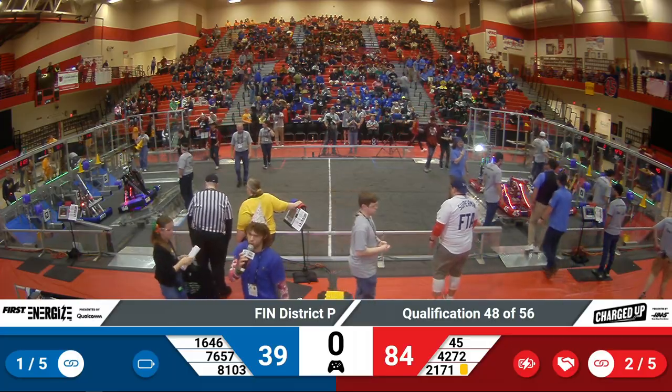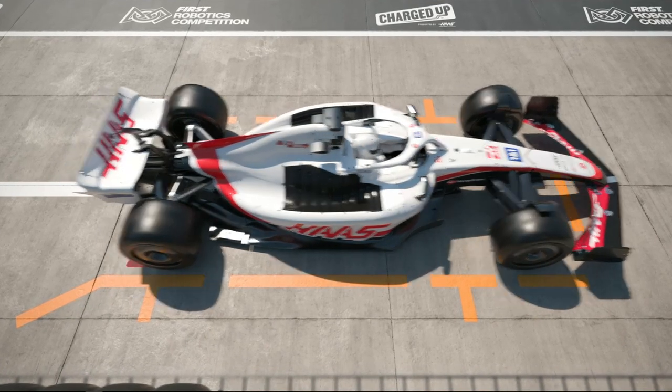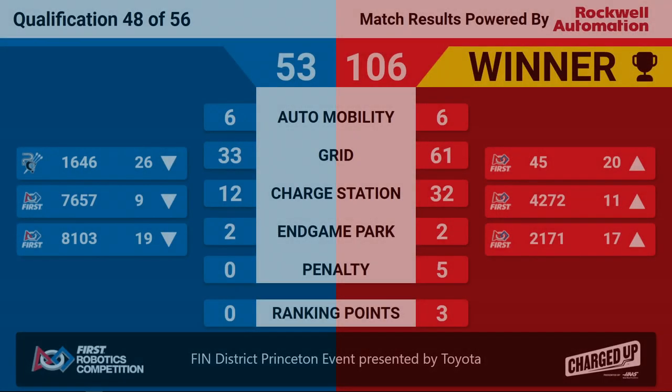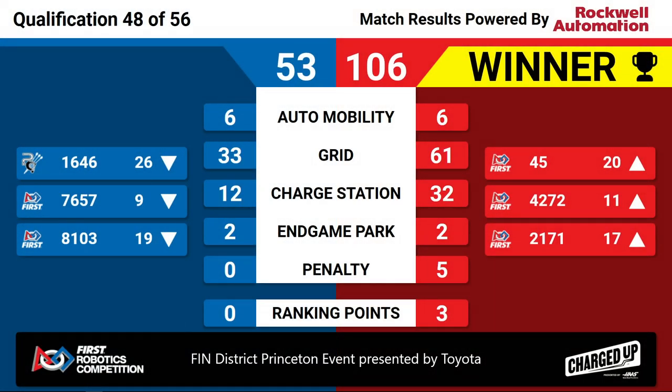We have scores from the last match. And your winners: the Red Alliance. Red Alliance winning 106-53. Thunderbots down to ninth-ranked seed. Congratulations to the Red Alliance for winning quals match 48, here at the Finn District Princeton event presented by Toyota.